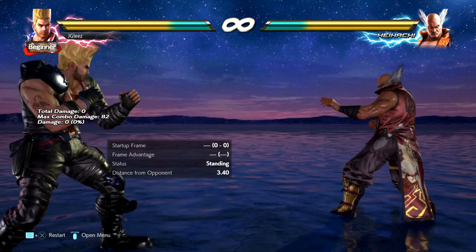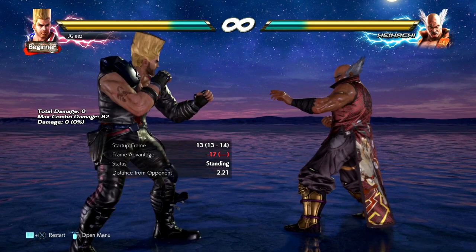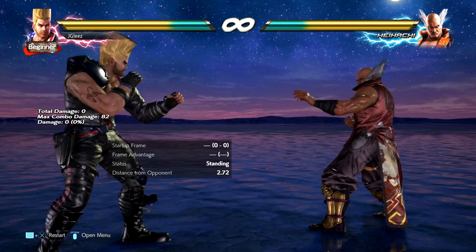The death fist is not something I would just throw out. You can sidestep the death fist very easily. The recovery is super long. If we change the opponent to standing guard, notice that there is a little bit of pushback, but it's minus 17. Most characters are going to punish you very hard if they block that.